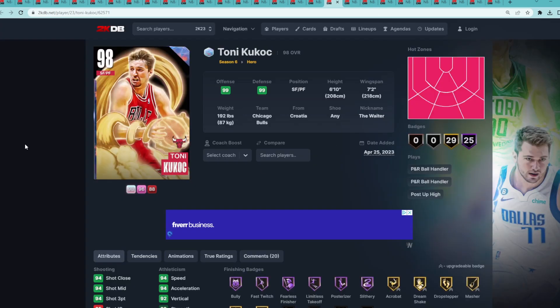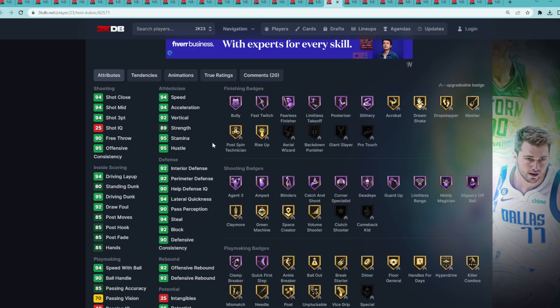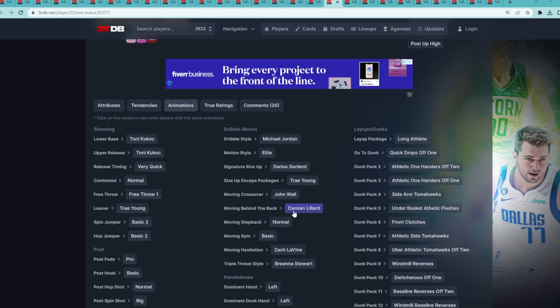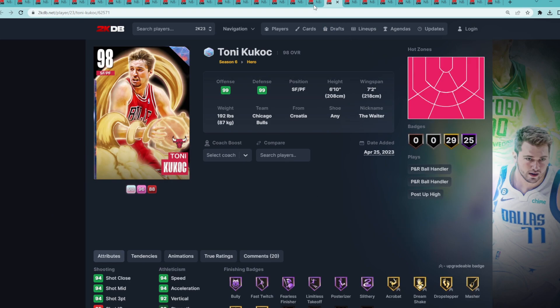At number 18 is the Galaxy Opal Tony Kukoc — a great all-around small forward, 6'10 with a 7'2 wingspan. His stats are really well-rounded with a high three-ball and really good Hall of Fame shooting badges. His jump shot is a little questionable, but he does have elite level dribble sigs: the Garland size up, Trae Young escape, Trae fade, Dame behind the back, quick drops off one, and front clutches. He just really needs a faster, more updated jump shot.